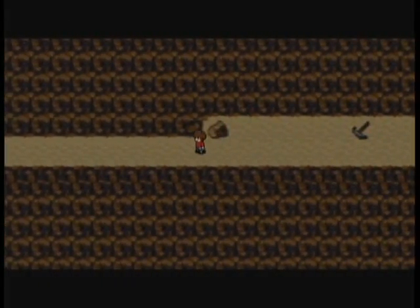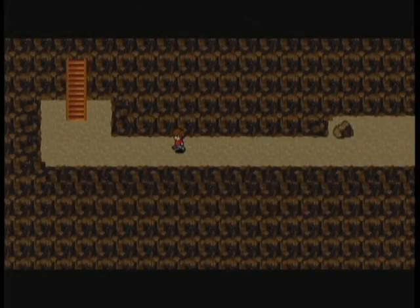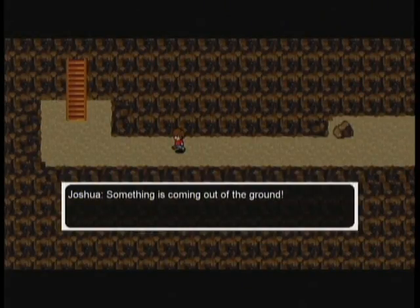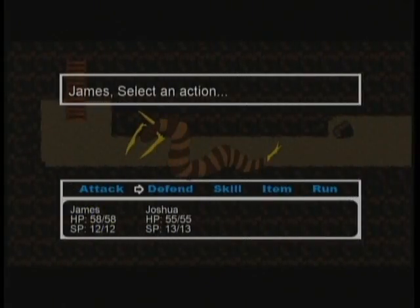We're going to get to our first boss of West. We'll dialogue out of our way, and at this point the actual controller is actually rumbling. And we're going against the giant worm.